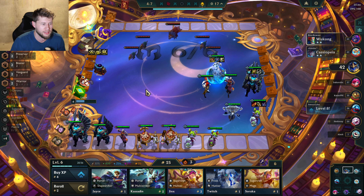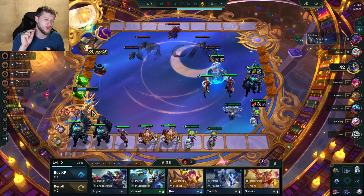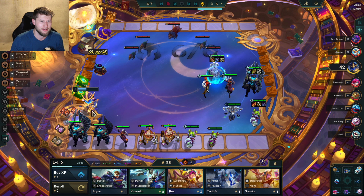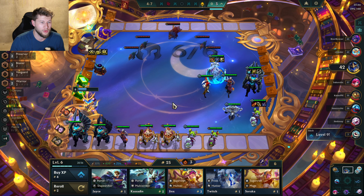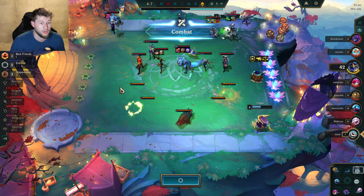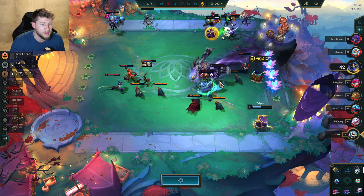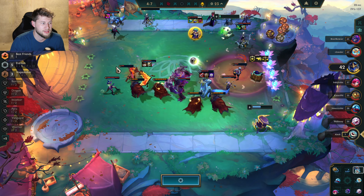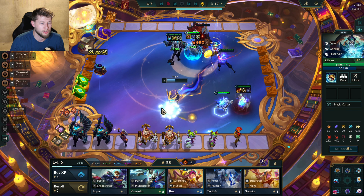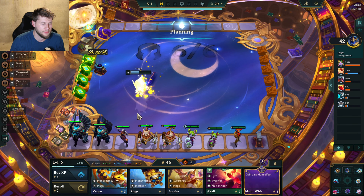This entire game I've only used two-cost champs, minus the very first round when you can't avoid a one-cost. But other than that, after the very next round I sold so I only had two-costs. Oh shoot — this dude just hit level nine! No freaking way! We gotta knock him out fast — he needs one more knockout and he's done.